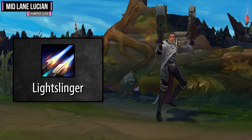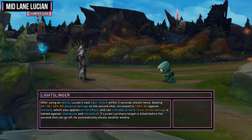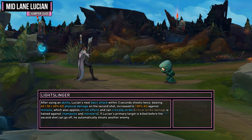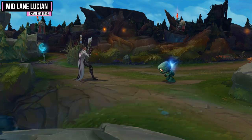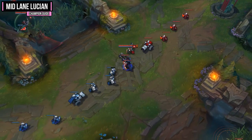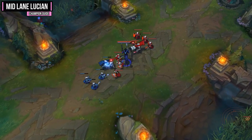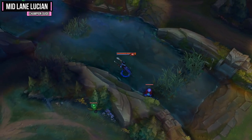Your passive ability is Lightslinger, and this makes your next basic attack following an ability shoot twice. After using an ability, Lucian's next basic attack within three seconds shoots twice, dealing between 40 and 60% AD physical damage on the second shot, increased to 100% AD against minions. This is a pretty strong passive because as long as you're auto attacking in between your abilities, you're shooting twice and doing a bunch of extra damage. It'll also proc Press the Attack quicker and, since I usually go Black Cleaver, shred armor a little bit quicker as well.